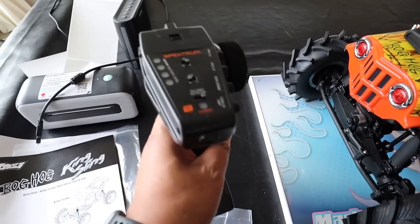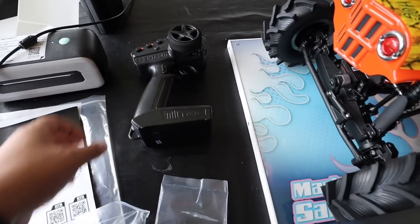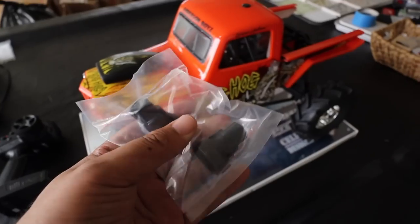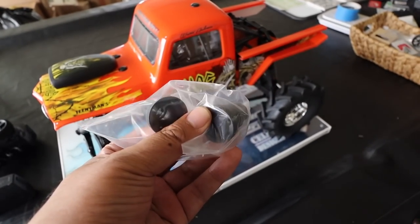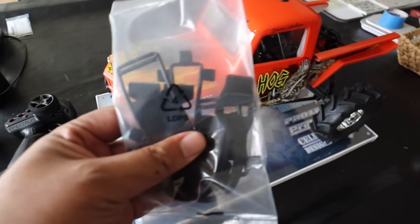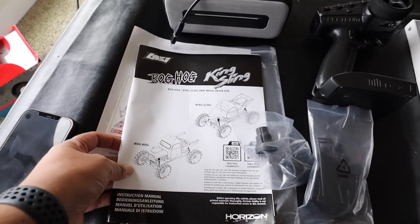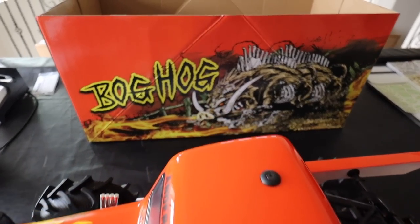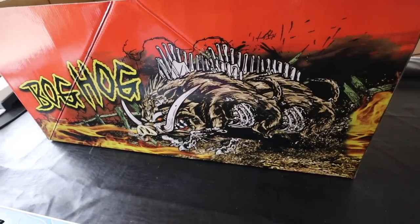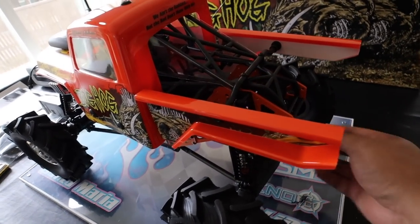As for the proper unboxing - comes with your remote, this one does have telemetry, these are the nicer remotes. I am going to bind it up to my DX5C though. Comes with these wheels - looks like a different offset, I guess if you want to run the monster truck offset you can put these on. It comes with battery straps and batteries, which is really really nice, and then obviously your manual. Check out that box art on the inside of the box - the Bog Hog, that is sick.